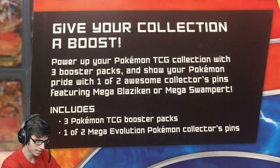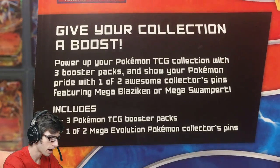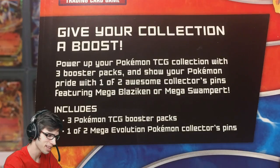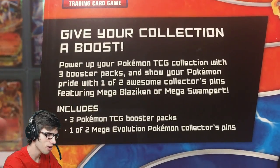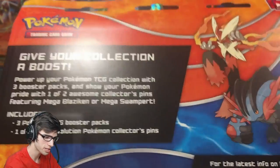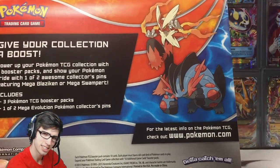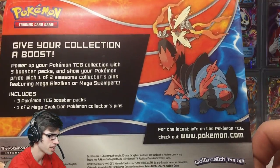On the back of the packaging you've got the classic 'give your collection a boost' — power up your Pokemon TCG collection with three booster packs and show your Pokemon pride with one of two awesome collector pins featuring Mega Blaziken or Mega Swampert. Both these pins are really sweet. I love how they feature two pin options on the back of the packaging.